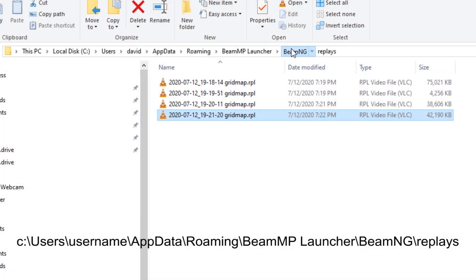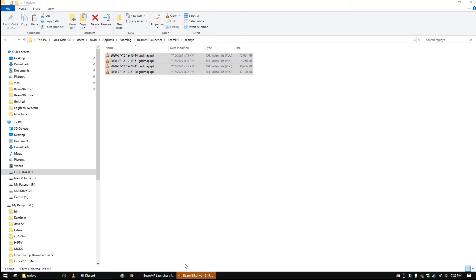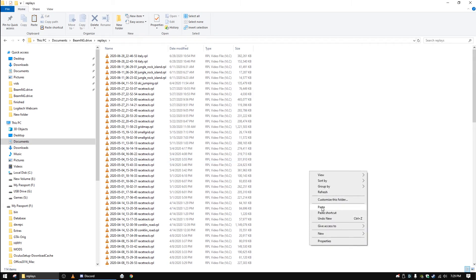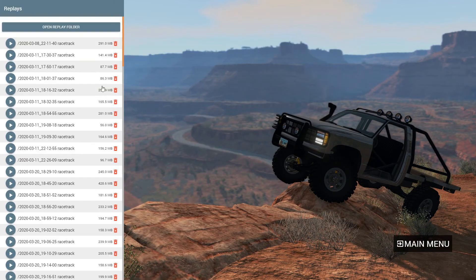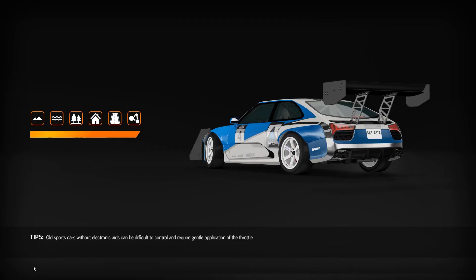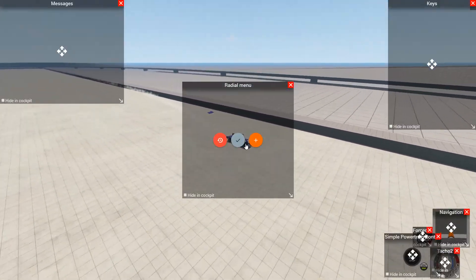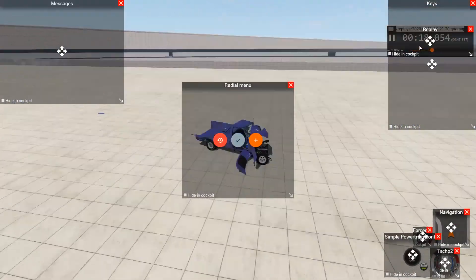All right, as you can see, the replays are actually stored in the AppData Roaming BeamNG Launcher BeamMP Replays folder. So you can grab them out of there and copy those over to your BeamNG Drive Replays folder, paste those in there, and then you can open those up inside BeamNG Drive. Once you find the replays that you just recorded, just double click on one of them. It'll take a moment for the game to load up, and then once it does, it will start playing back that replay.